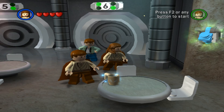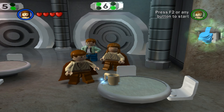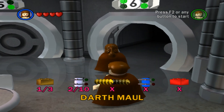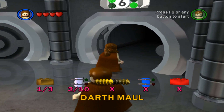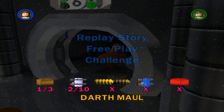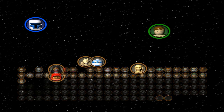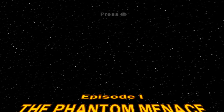Hello everybody, I am Brayman19, and welcome to part 6 of our 100% journey in LEGO Star Wars: The Complete Saga. We are moving on to Episode 1, Chapter 6, Darth Maul. We need 8 more mini-kits, we need to get a true Jedi, and we need to get the red block. Quite a bit to do this time. Episode 1: The Phantom Menace.